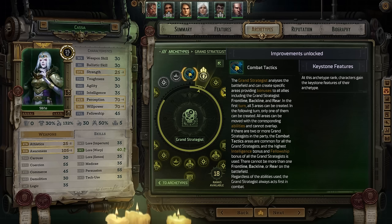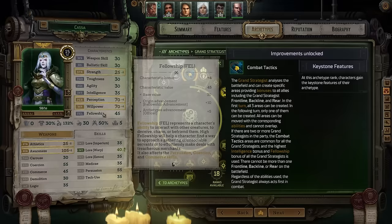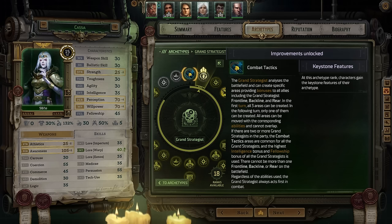Grand Strategist also provides Combat Tactics, allowing you to lay down frontline, backline, and rear areas that give bonuses to all your party members. You can play around with this to give your team small buffs, but you're not really pumping fellowship or intelligence enough to make great use of these mechanics, and they are kind of complicated. Personally, I would probably just ignore it — no matter what archetype we chose, we were going to be wholly focused on navigator mechanics anyway.